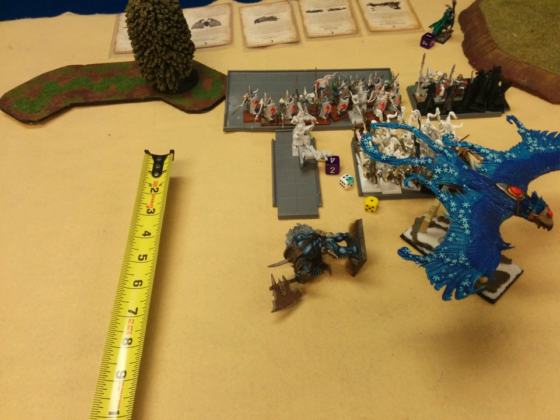In combat, the Doombull does an exorbitant amount of work — he puts all his attacks into the archers and kills seven out of ten of them, hitting on threes and wounding on twos. But all that static combat res against him means he still lost by about three or four, and he was too far from my general and BSB for a re-roll. So he flees and gets run down. The Doombull only took one wound from the White Lions swinging at him, but just the combat res from two charges, two flanks, and three banners was too much. He gets killed, which is sad because he was having a good time.